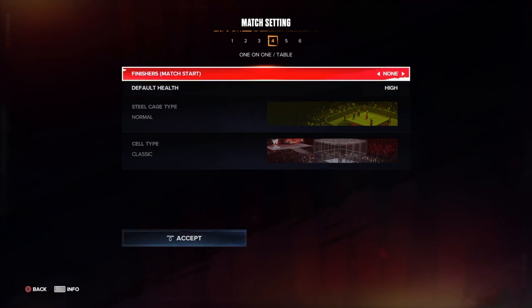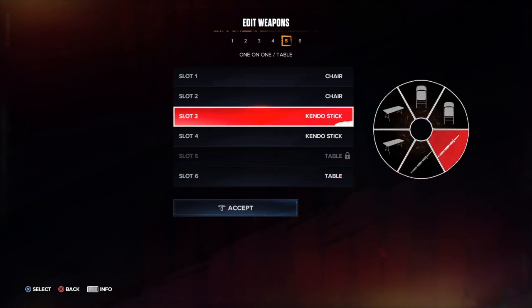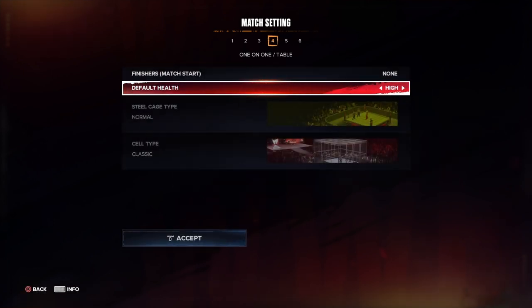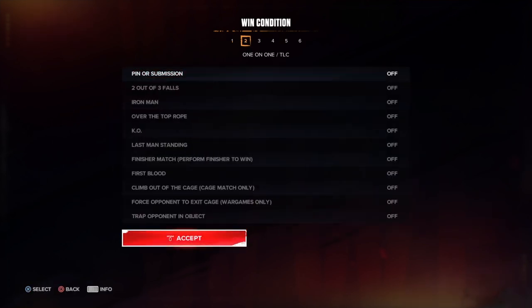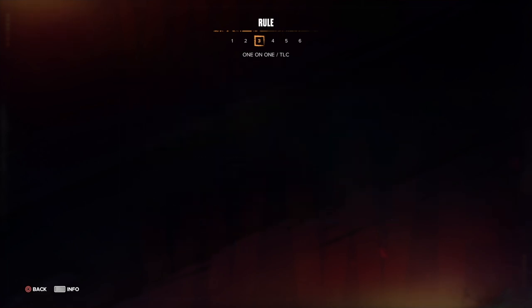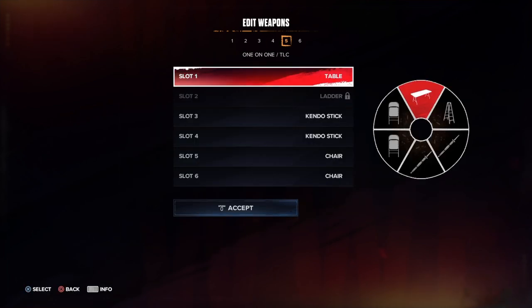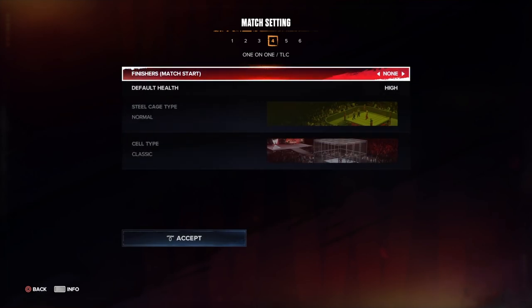Finishers, default health, and you only have five weapon wheel slots because one is locked for tables. Next, the TLC match — same as the ladder match, pretty much — but wait, you could actually do a pinfall or submission in a TLC match. Time limit is available, and one weapon slot is locked to a ladder.